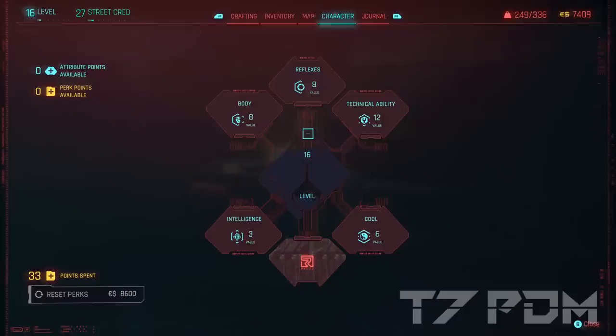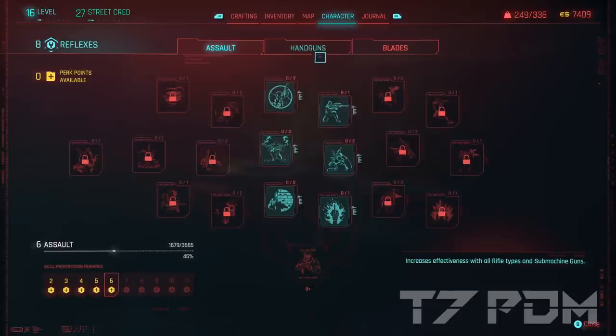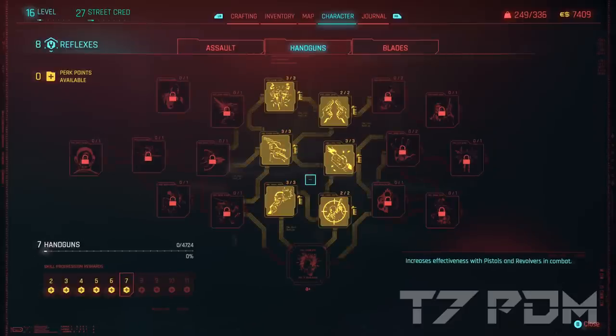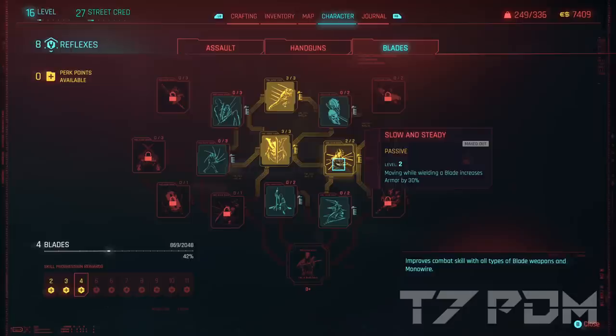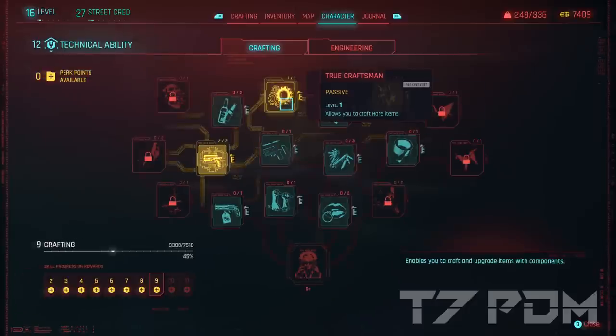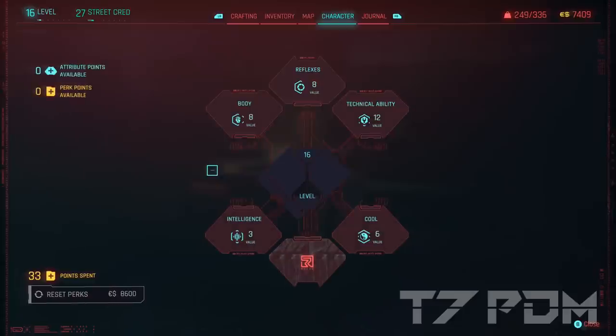For the skills: I made a mistake having 8 Body, 8 Reflex, and 12 Tech, and spending a few points into Cool, which I should not have done since I don't use any Cool skills. If you want to make this build, spend all your points on Tech, Reflex, and Body — especially Body, which got a huge buff in patch 1.6 and is needed for certain weapons. In the Body tree early game, only go for the carrying capacity and health regeneration perks. In Reflex, go all in on Handguns if you want to play with the Lizzy and Dying Knight, and pick the most useful Blades perks: increased damage on heavy attacks, increased speed, increased armor while running with blades, and reduced stamina cost when using blades. In the Tech tree, you only need True Craftsman, Grease Monkey to craft epic items, and Field Technician to get 10% more damage for all crafted items. Don't forget the tendons for the double jump.